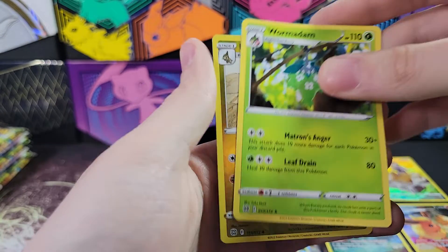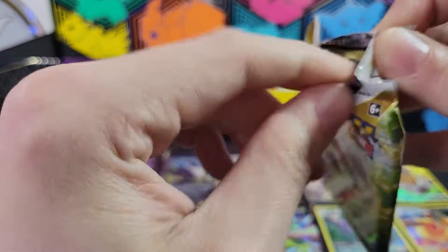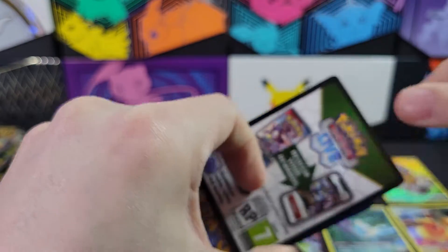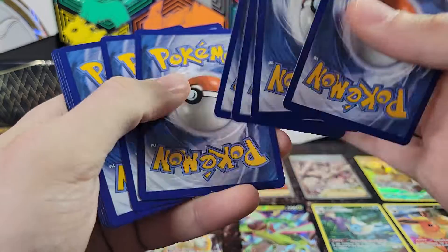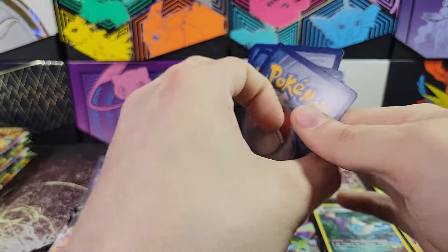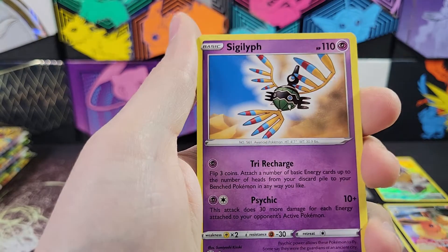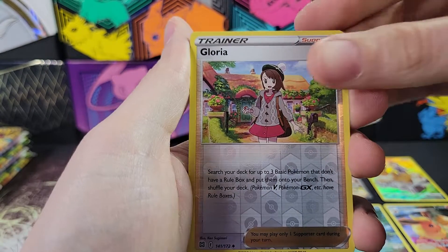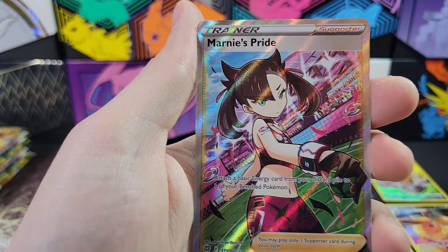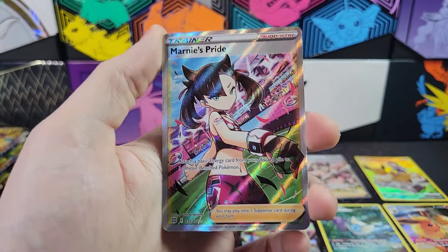Because we should be out of Trainer Gallery cards, I'm just going to skim the white codes now - we should have gotten all of our Trainer Gallery cards. This one, however, is a black border. Freshwater Set, Sigilyph, Marnie's Pride, Gloria Reverse - cool - and a Marnie's Pride Full Art. Wow, this is a great box. Holy cow, this is an absolutely amazing box.